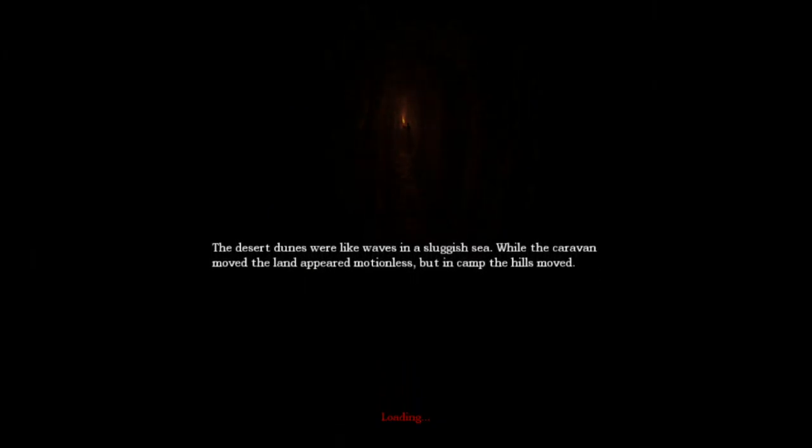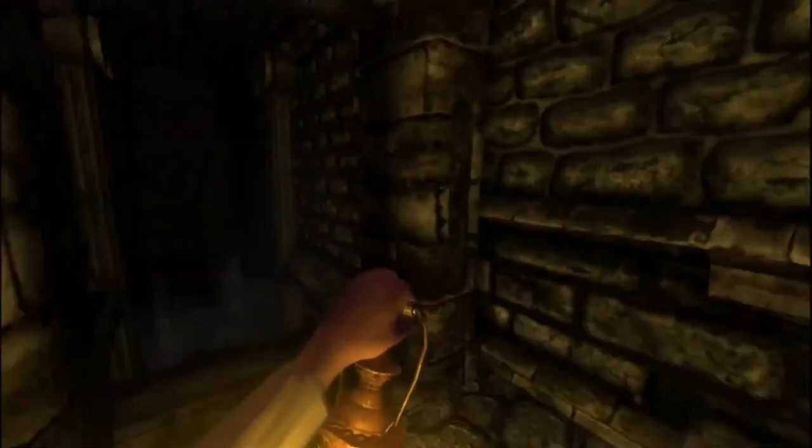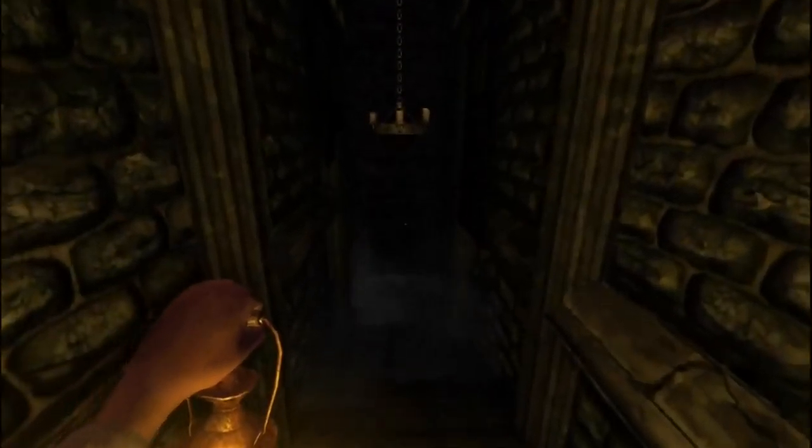That door was open and is now closed — I'm not going to trust that doorway. If he's in the room that I think he's in, I should be fine. There's one of those — I checked that out already. Wine cellar, here we go — I'm sure that will be not creepy at all. Loading screen: 'Desert dunes were like waves in a sluggish sea. While the caravan moved, the land appeared motionless. But in the camp, the hills moved.' Oh boy, this is just mmm. Jesus. What the fuck is that? Do not know — let's just keep going. Wine cellar, here we come. Free some people who I'm sure are still alive. Maybe some wine will be there.